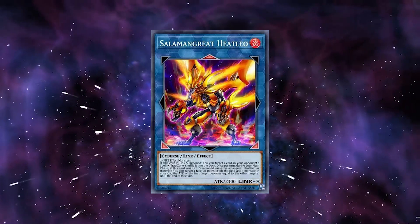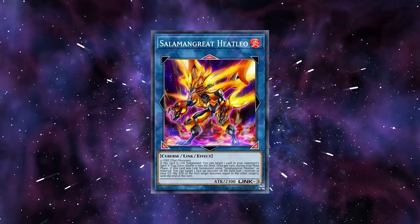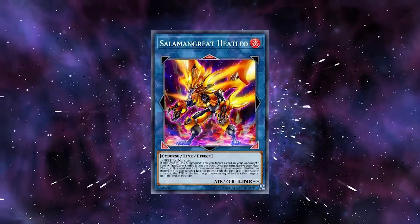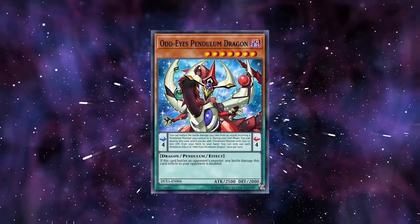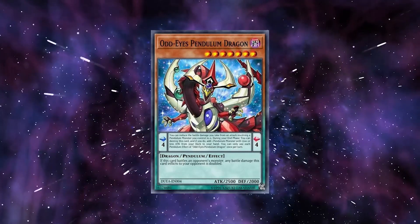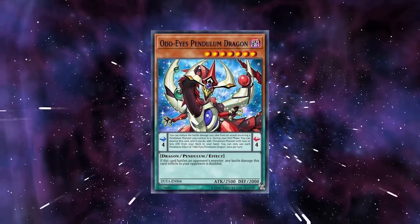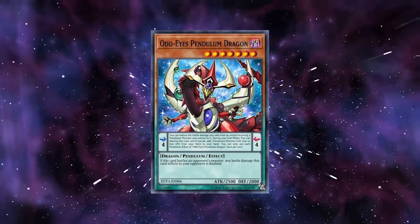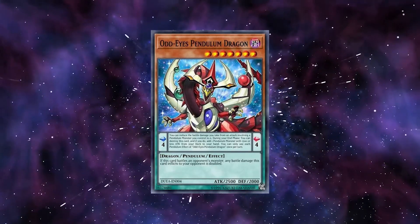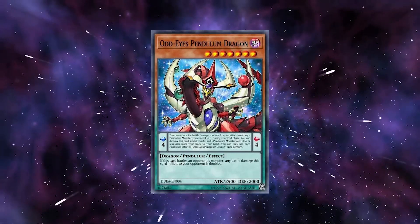The best type of deck against Salamangrates are Pendulums, since they don't have a clear choke point in their combos and can spam multiple high-attack monsters, which is difficult for Salamangrates to out. Odd-Eyes are mainly considered the best deck to counter Salamangrates, as the deck can set scales without being negated using their skill, spam high-attack monsters without activating an effect — which is usually only countered if Salamangrates draw the out, such as drawing Warning Point — and have access to Necrovalley. Making Abyss Dweller turn 1 also limits the explosivity of Salamangrate combos.